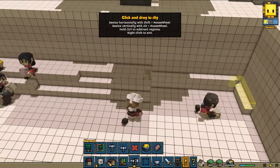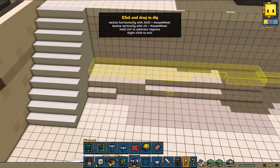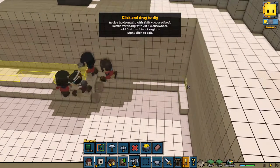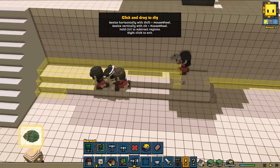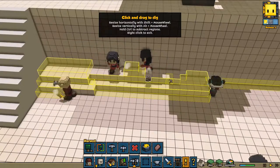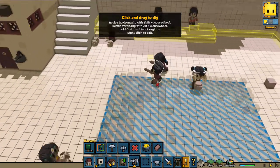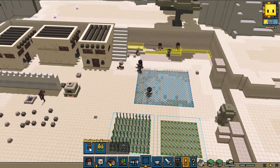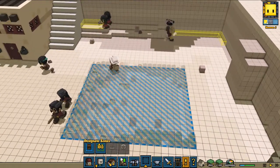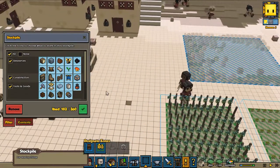Let's do the last thing — we should be able to remove everything here. That way everything should be clear. Now I can resize this area. One designated zone — can we resize it? I kind of want to make it smaller. I can only move it, which is kind of annoying.